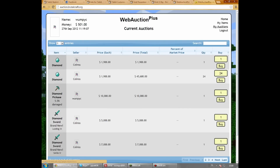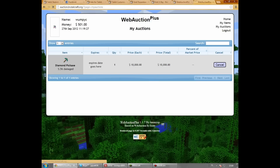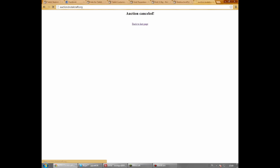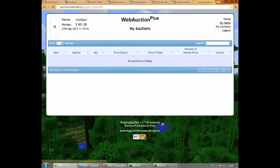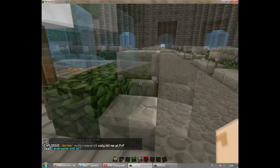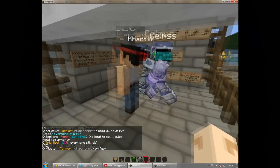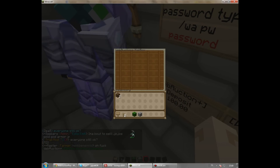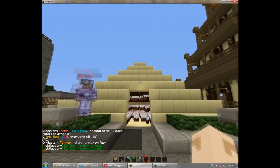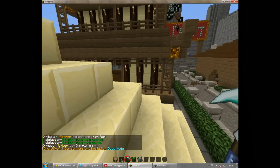If you don't want to sell it anymore, you just go into My Auctions and choose Cancel. Then it should be put into your items here. You go to the mailbox again and you can take it out. As you can see it's still damaged — so you cannot glitch it.